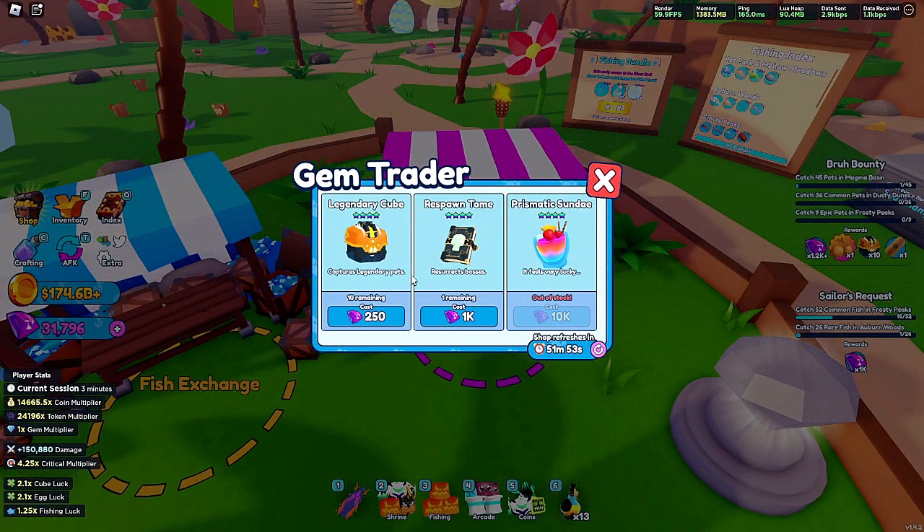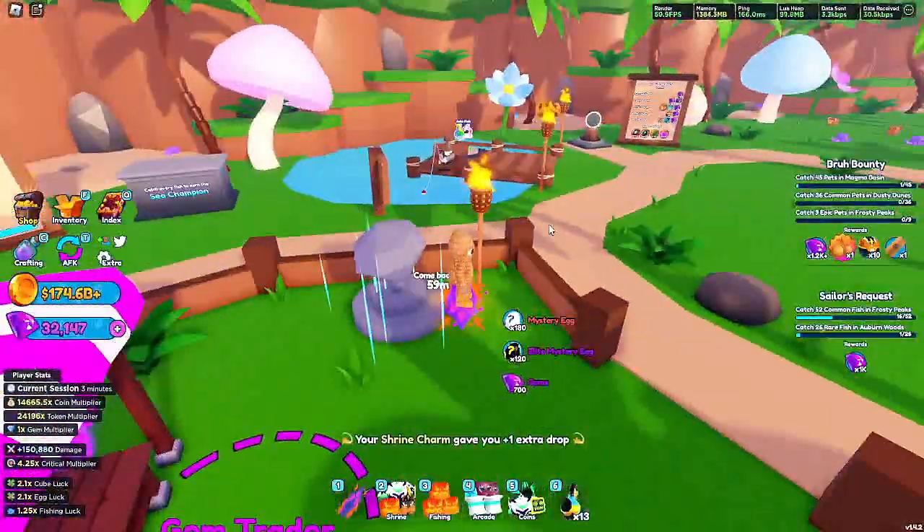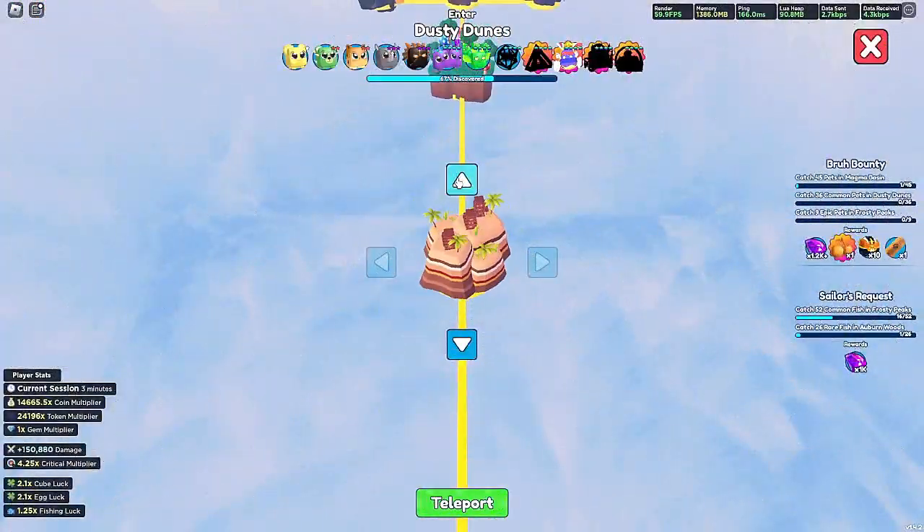If you come to the gym trader over here in Sunset Shores, they usually have knowledge scrolls you can buy. They're not too expensive either — it's about 500 or 1,000 gems per scroll, which isn't too bad depending on how many gems you have.